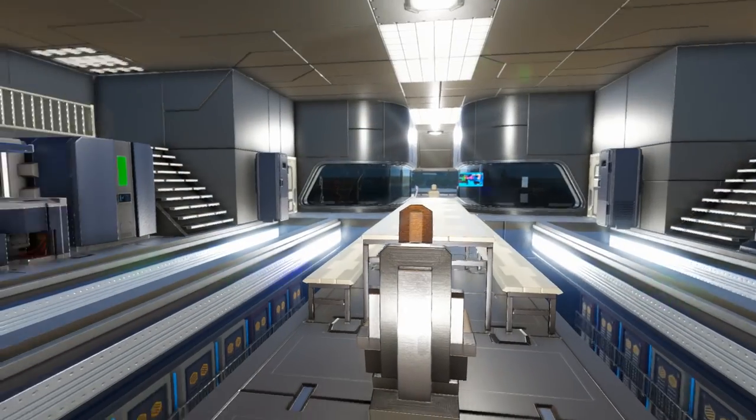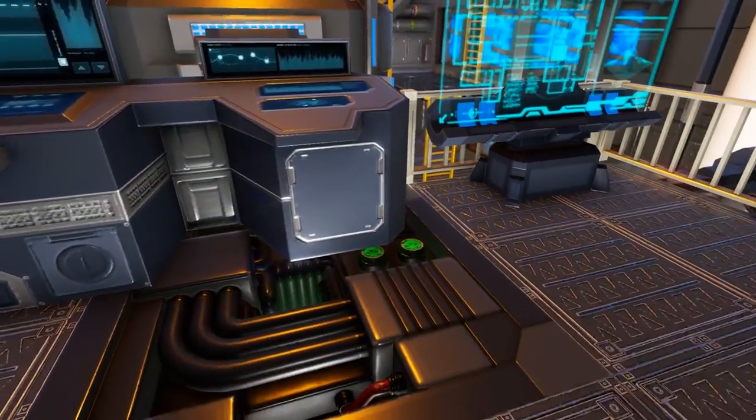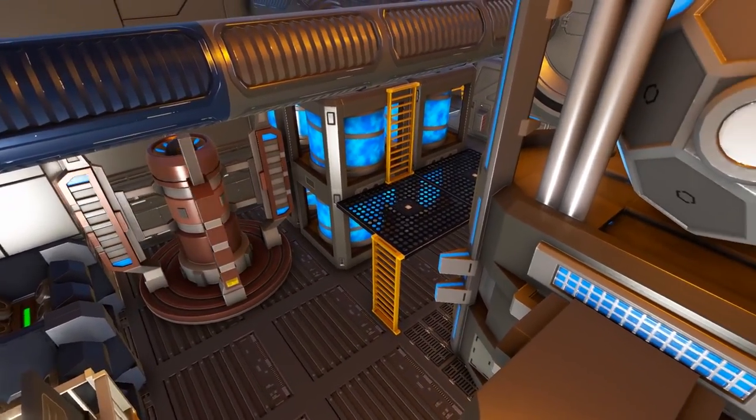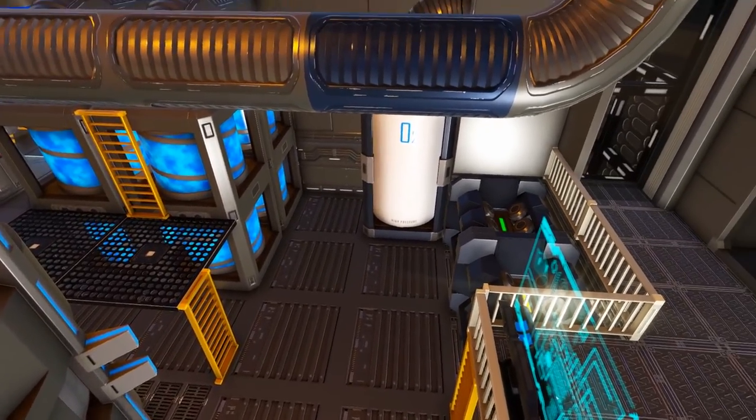Towards the back of the ship from this area, we enter into the engineering room where we have our core, some decorative displays, as well as our warp drive right there. You will also see some thrusters, fuel tanks, and the like all around the room.